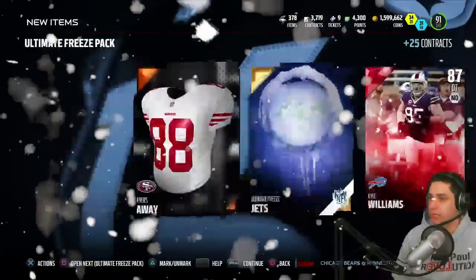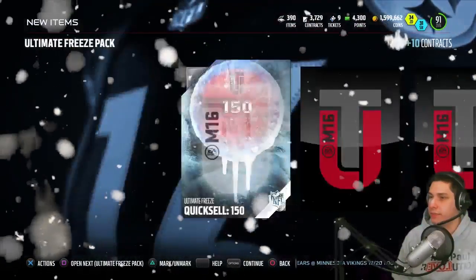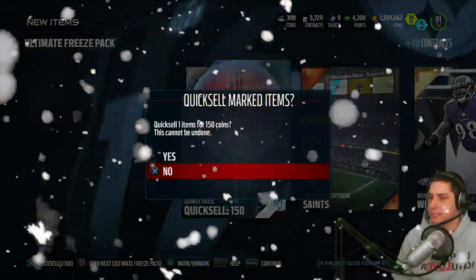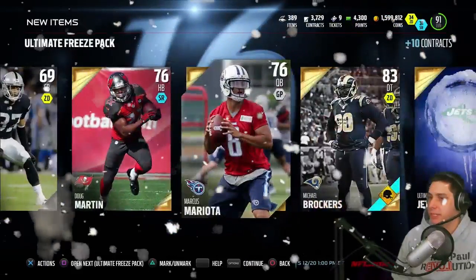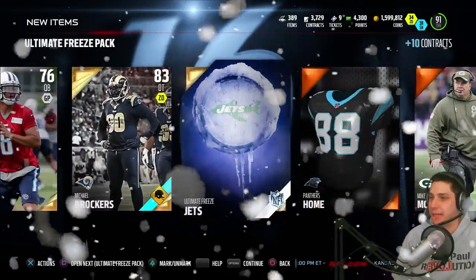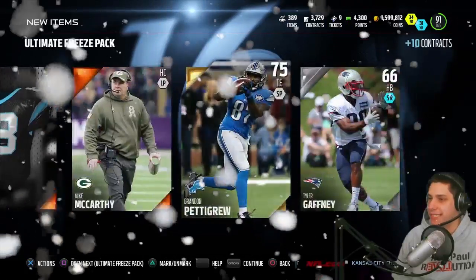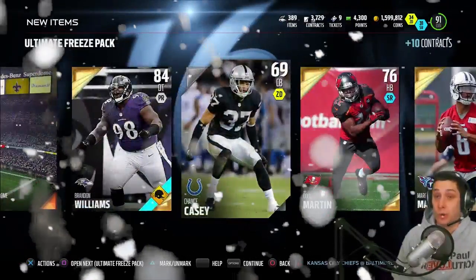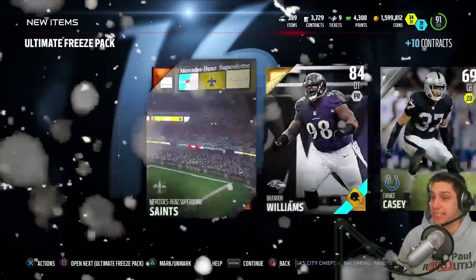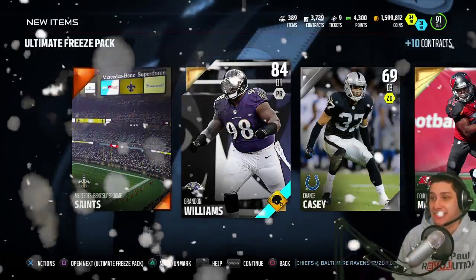Give me something really good — give me an out of position player! Another quick sell. I accidentally opened all the cards at once. Marcus Mariota, and another Jets collectible — that's a duplicate. These packs are brutal right now. Hopefully we get something out of the topper because these things are really bad.